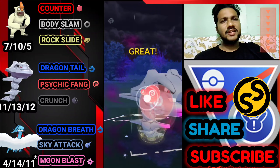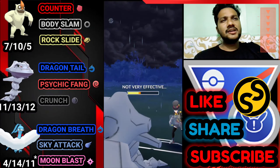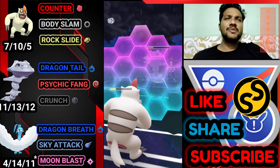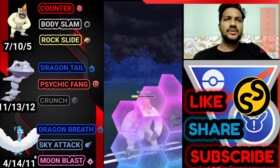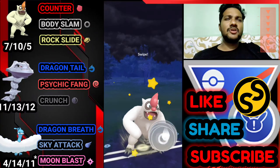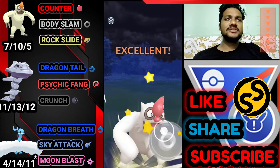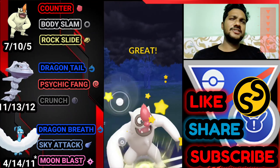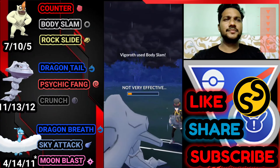Bye-bye to Altaria. I don't know why he used his shield — I'm going to use my shield as well. He just brings his Steelix. Let's go for Psychic Fang to drop his defense. We got Counter doing great damage. I'm definitely going to use my shield. We just need to farm down his whole health with Counter.